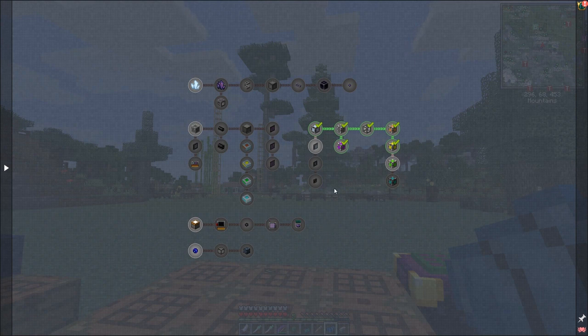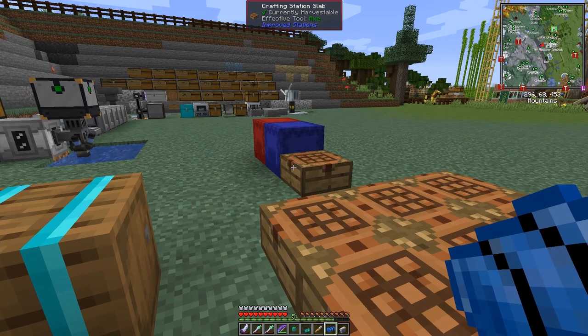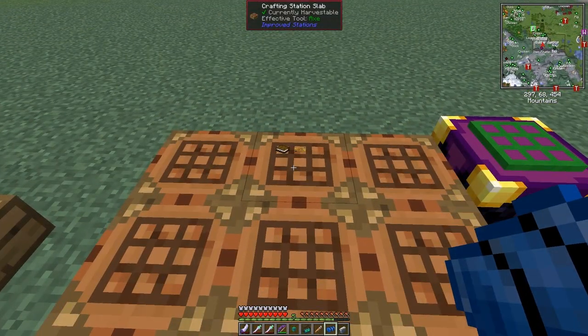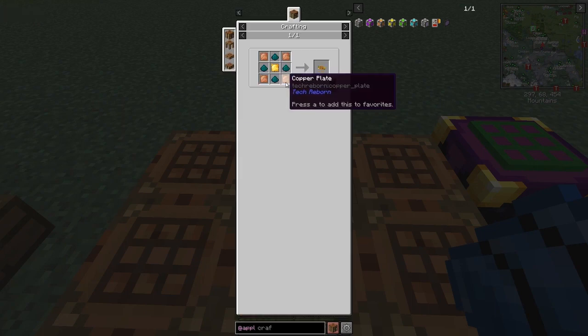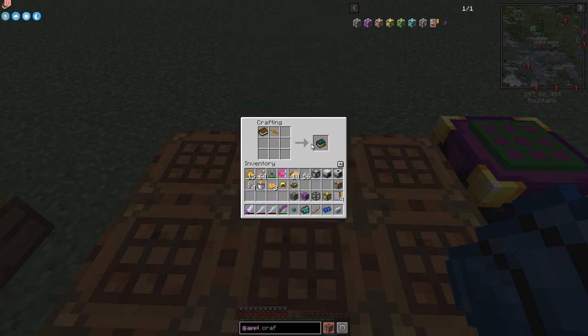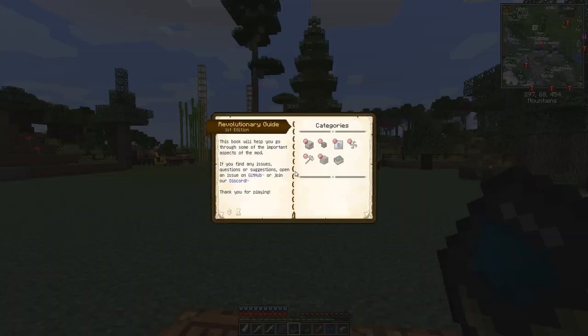We'll leave that for the time being and start to use it for the next mod we're going to look at in more detail - Industrial Revolution. Here is the manual: a book and an ME1 circuit. The recipe for the ME1 circuit - we did this last time - is copper plates, nickelite dust, gold plate, and that makes one. You put it together with the book and you get a Revolution's Guide, which you can right-click to open.